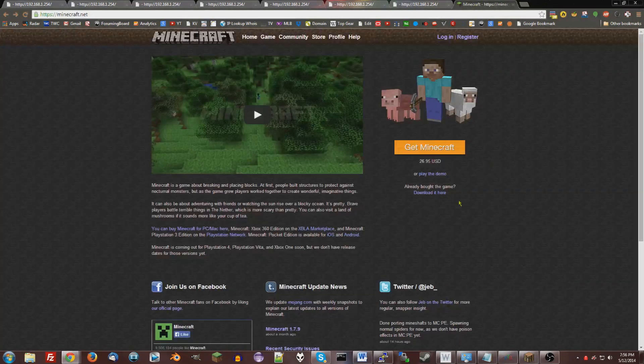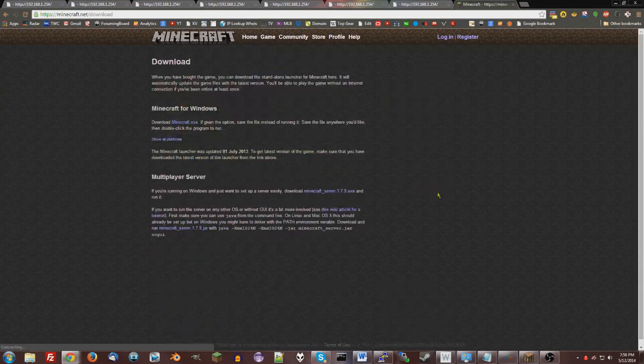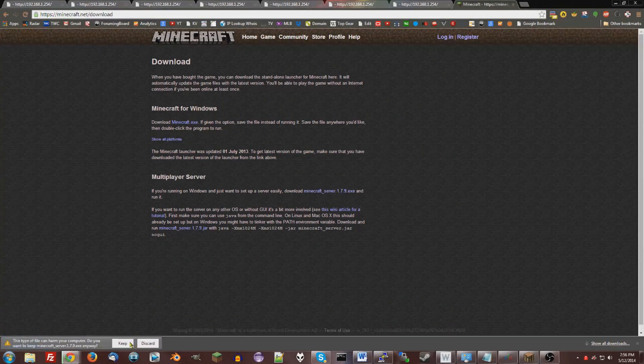Now go to Minecraft.net and download the server files. If you want to run a Minecraft server, download this and run it. Say Keep, and let it download — it's not too big.